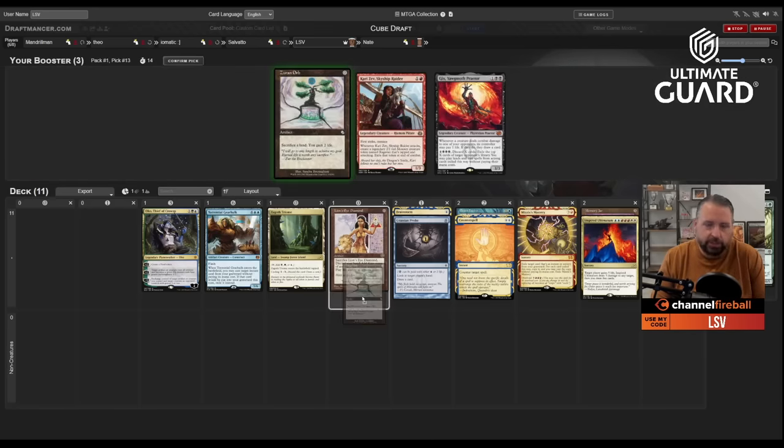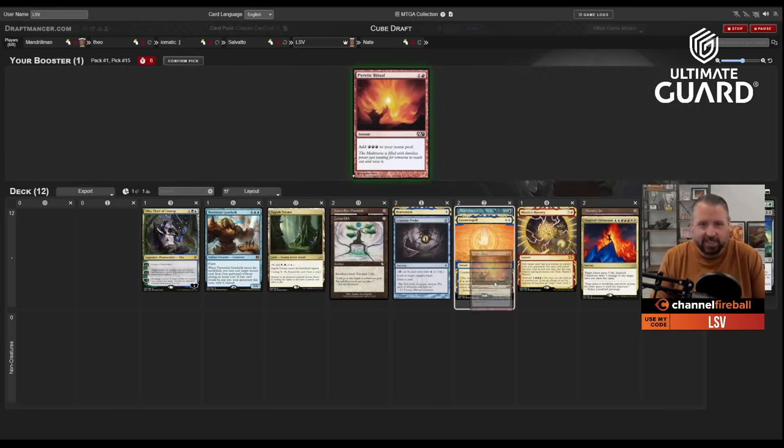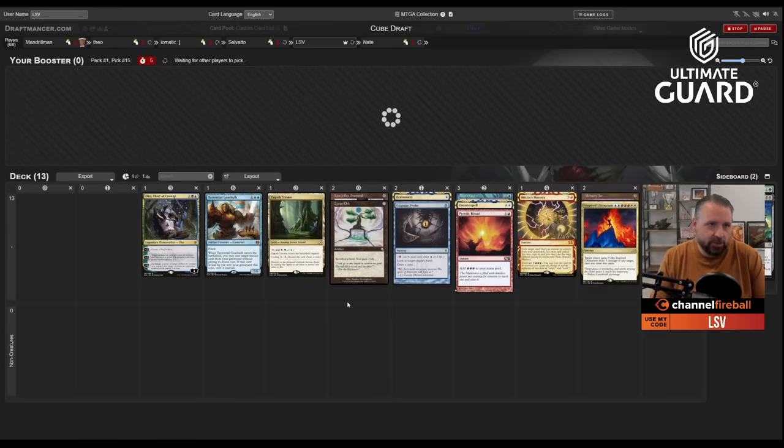I take Zuran Orb because there's not much else. No one took Craterhoof. Last pick Craterhoof — whatever, I take Bolas's Citadel in case I get Tinker, and that Pyretic Ritual is not zero percent to make the cut.